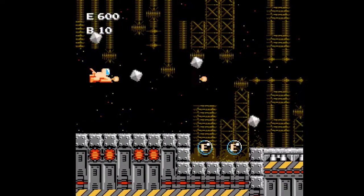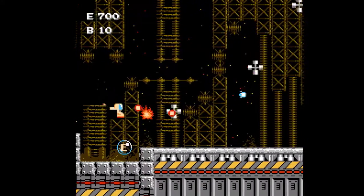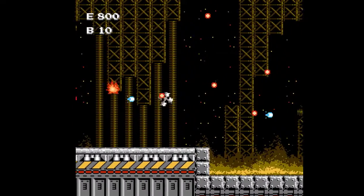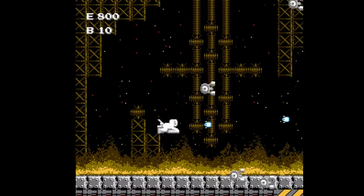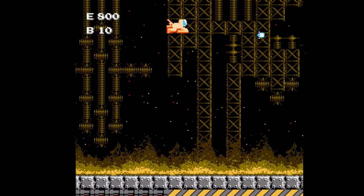Somehow you get three lives on the light ship, which doesn't really make a lot of sense to me. But once you infiltrate, that's it — one life.